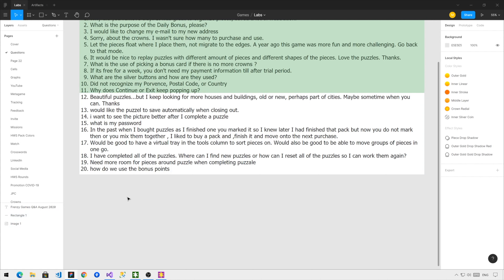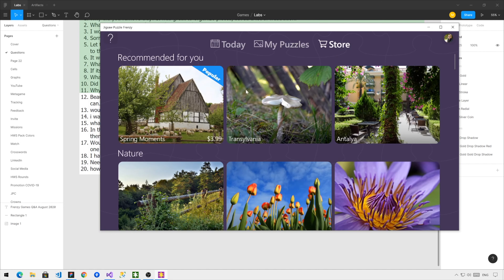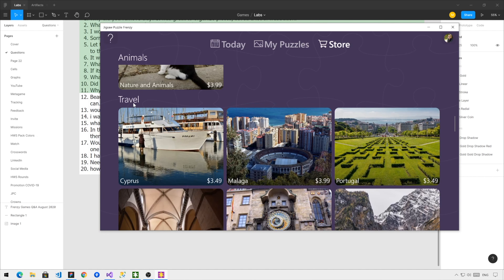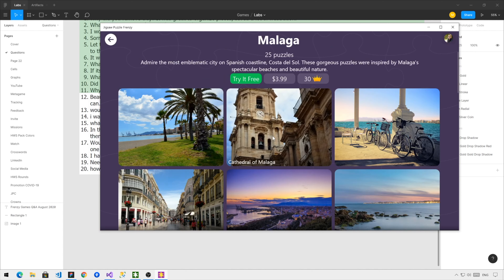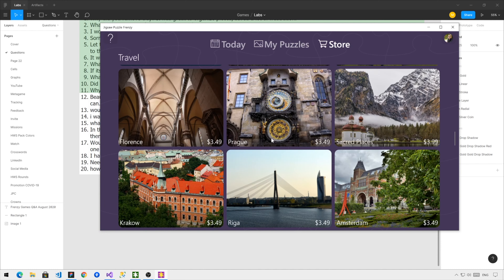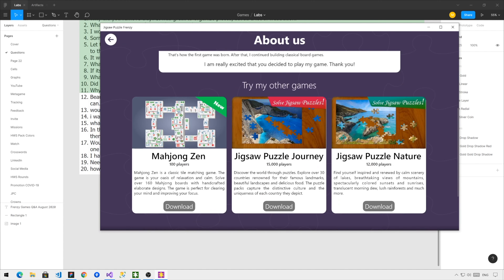Next question: Beautiful puzzles, but I keep looking for more houses and buildings — old or new, perhaps part of cities. If you go to the homepage, you'll see that we have a lot of puzzles for sale. If you're looking for more houses and buildings, you can pick one of our travel packs — for example, Malaga, Florence, or Prague. Now, if you want even more, you can go to the About Us page and see that we have a game dedicated only for travel: Jigsaw Puzzle Journey, which has a lot of puzzles with buildings and locations around the world.